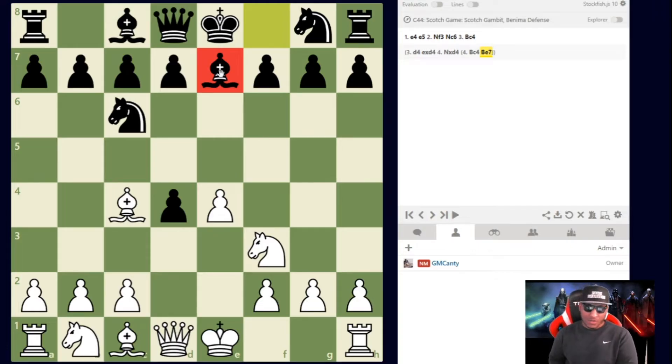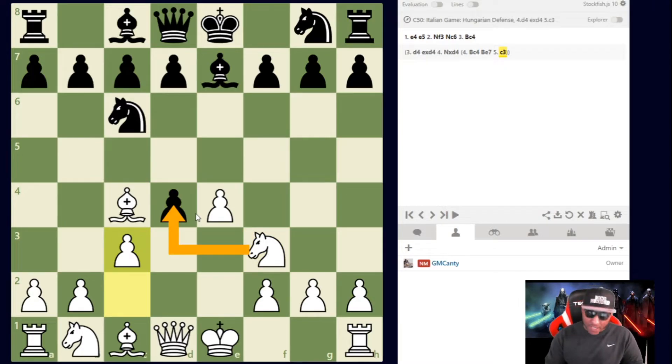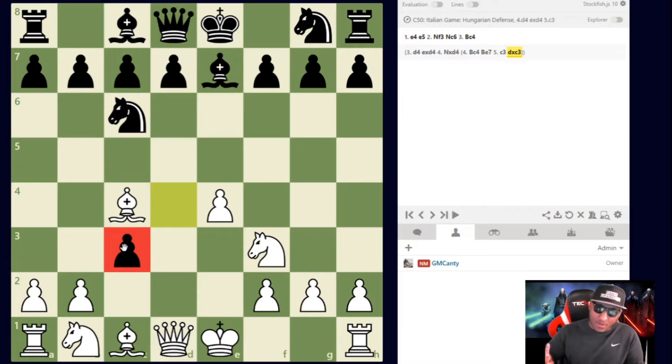After Bc4 and black plays Be7, we have options: Nxd4, castle, or c3. Stop the video — what would you actually play? My favorite move, what I like to play all the time, is c3. After c3, you're saying: 'I'm giving up a second pawn.' Black is literally up a pawn already and I'm offering another one. You'd be surprised how many people capture this second pawn.